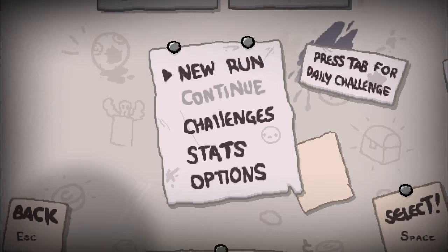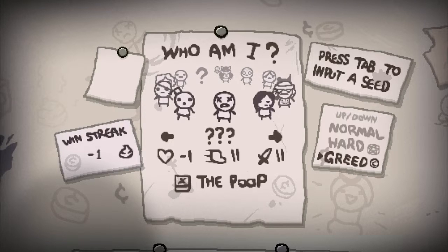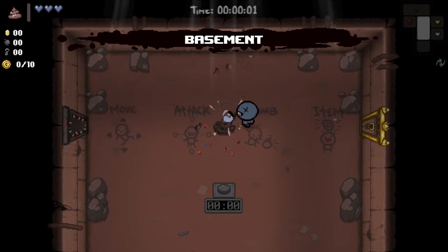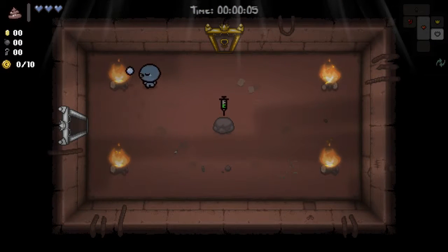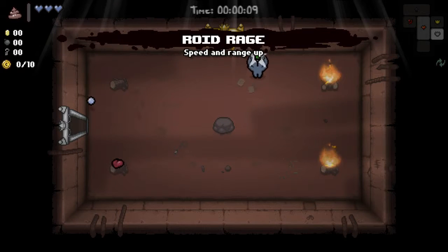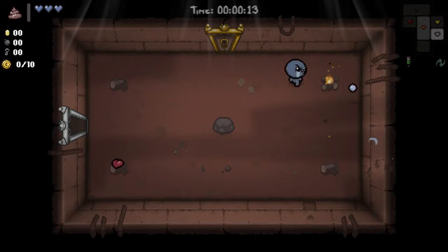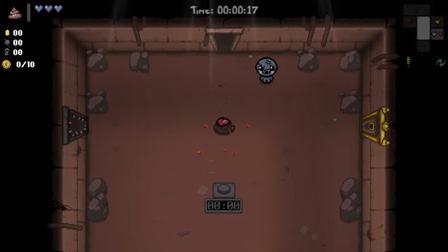Hello and welcome to episode 36 of the Binding of Isaac 100% series, and we are doing the just-unlocked Blue Baby on greed mode. Blue Baby starts with poor stats, a poop use item, and he can only have soul hearts — he starts with 3 soul hearts and cannot have any red hearts. If you pick up a red heart container it just turns into a soul heart, so that's pretty horrible.